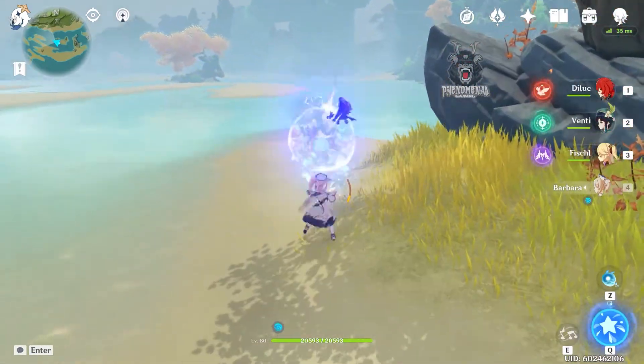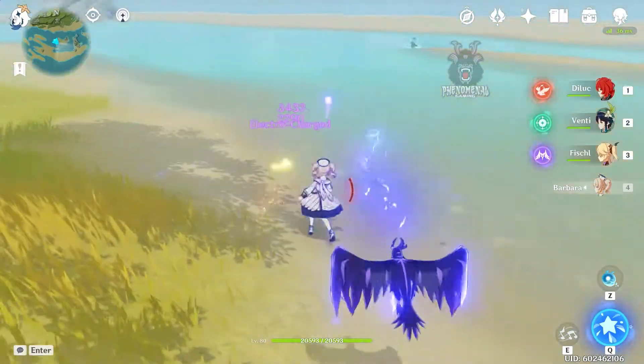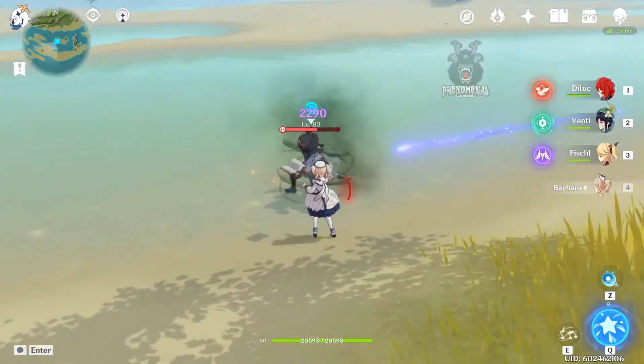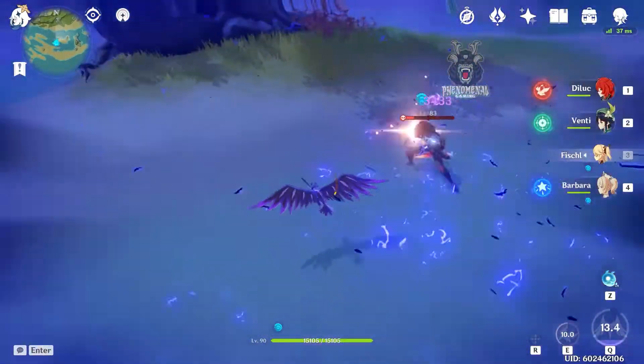The only downside I could say with the Fischl and Barbara combo is running into an electro-related enemy like the Electro Fatui, or even a cryo-related enemy like the Cryo Mage or the Cryo Fatui. But for the most part, this combo just melts the majority of enemies.